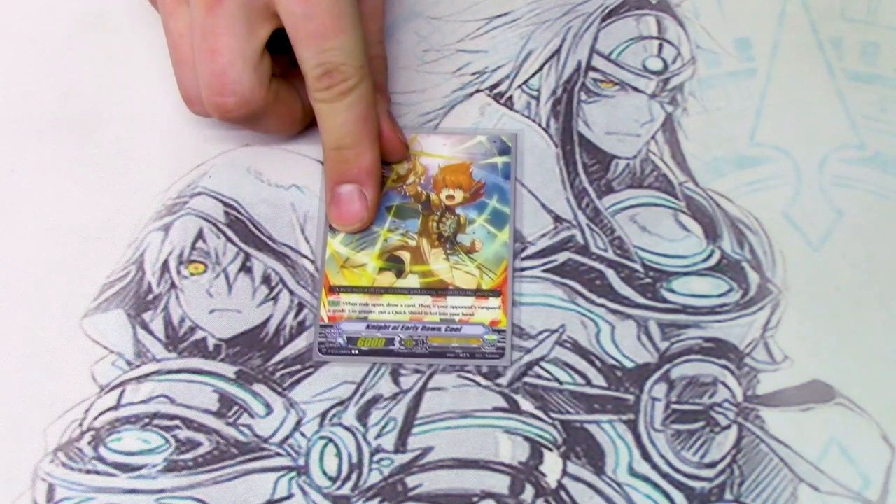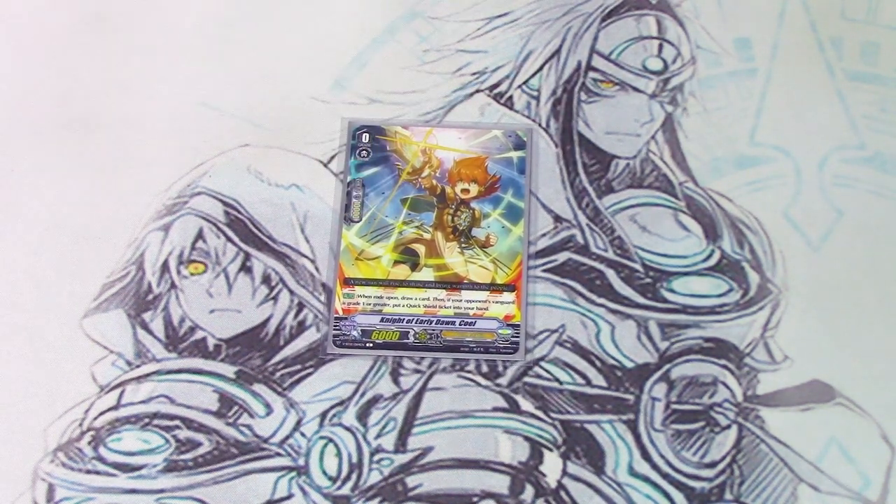Our starter is the very infamous Knight of Early Dawn, Koel. You get a quick shield and draw when you ride on it, and a quick shield when your opponent's at grade one. Typical starter, but it's Koel. It's great.